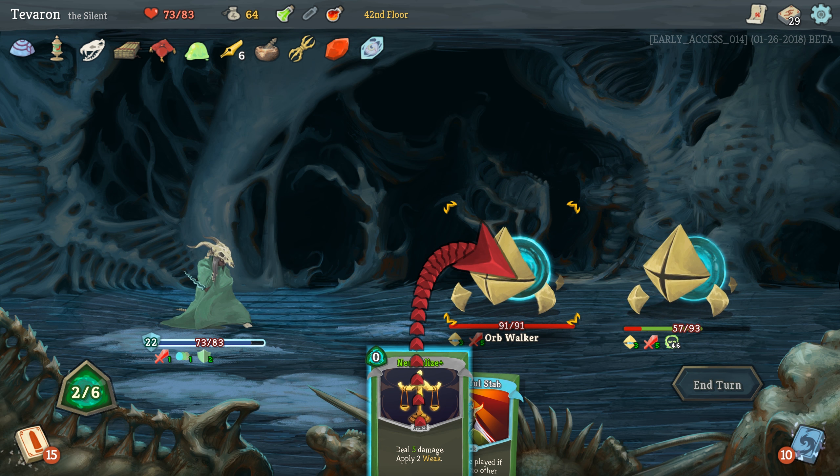We'll just play out everything. Footwork, Fumes, Strike, Strike, Defend. And we shouldn't take any more damage. Those are a bit of an issue but Defend should take care of it. End turn. And we got out of that Elite Fight taking 10 damage — not bad.